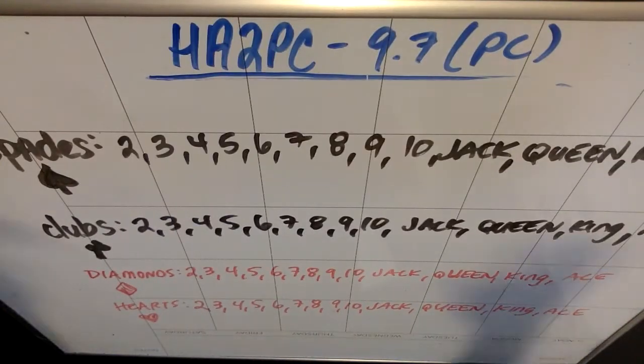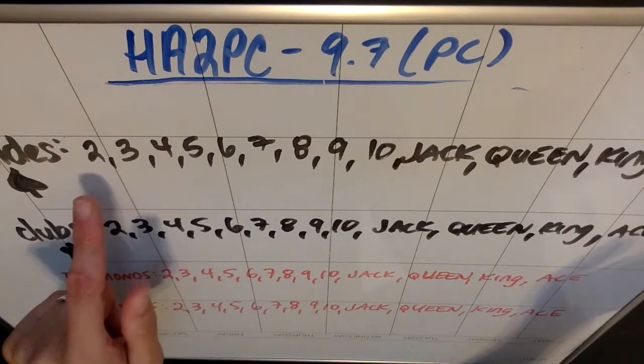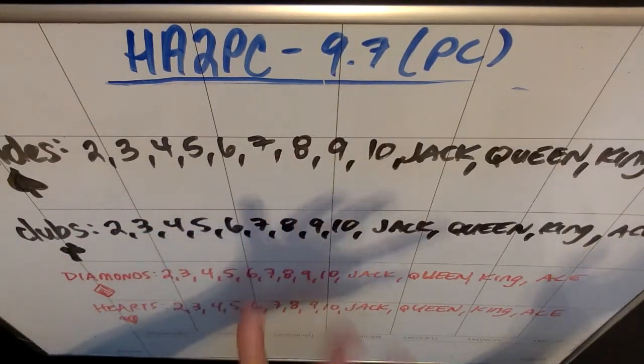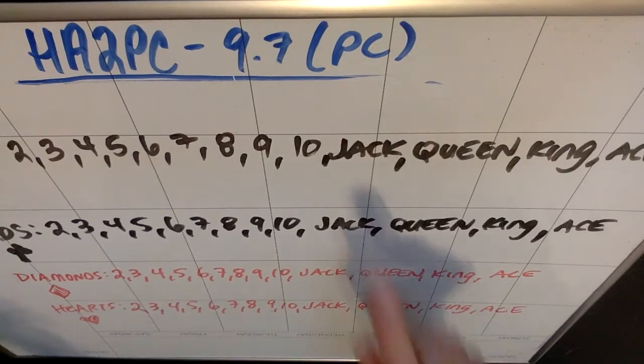Each suit has 13 cards, and they're the same 13 cards in every suit. There is no one — we'll talk about that in a second. So the number cards are 2, 3, 4, 5, 6, 7, 8, 9, and 10. The face cards are the jack, king, and queen — they actually have faces on them.